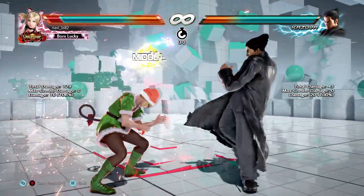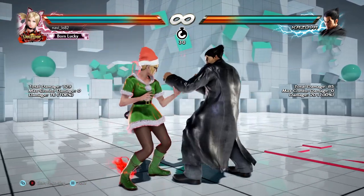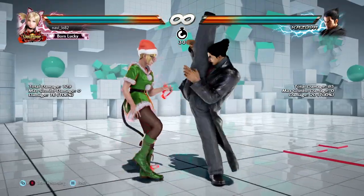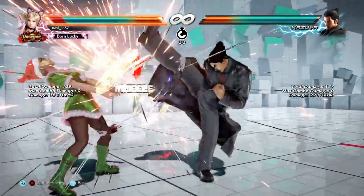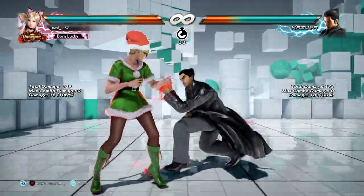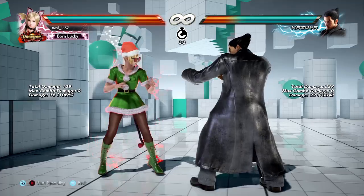However, Kazuya's forward four will put Chloe at a frame disadvantage, so Kazuya could follow up using, for example, a down forward two. So forward four into down forward two — we'll call that a sequence.